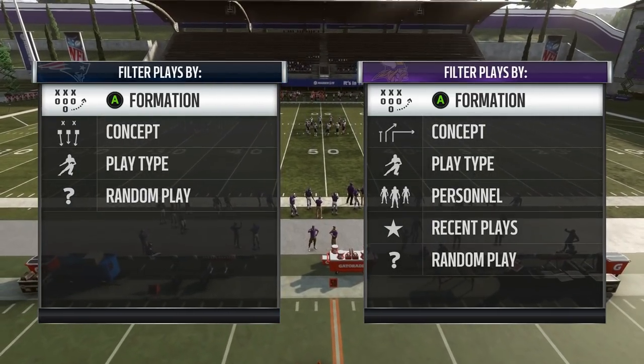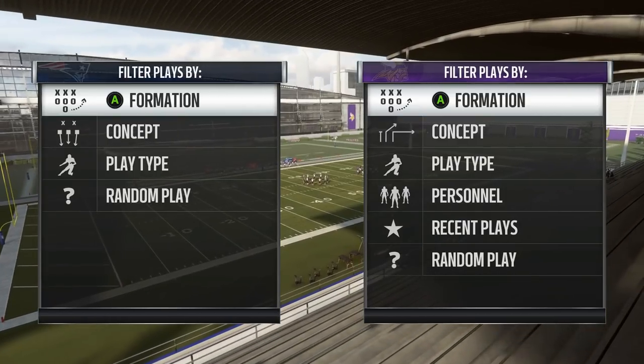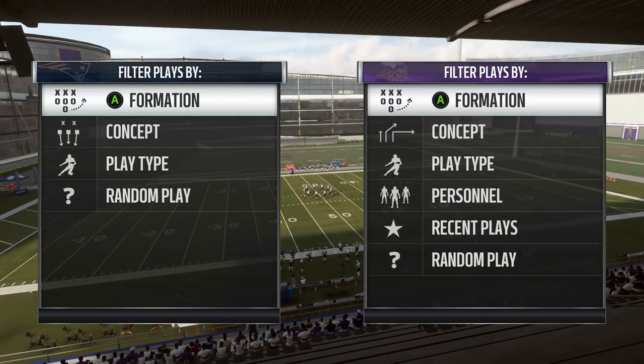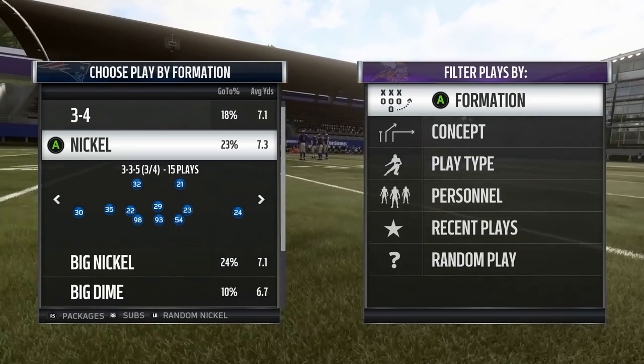You're gonna see a lot of the similar defenses — nickel over G — as you've seen in the DC tournament. But what a lot of people are gonna stick to, and what's really effective in pretty much every mode in this game if you get fast DBs, is the nickel 335. I am in the Kansas City Chiefs playbook. I'm gonna show you how to effectively cross man, and then how to send a blitz with the cross man.